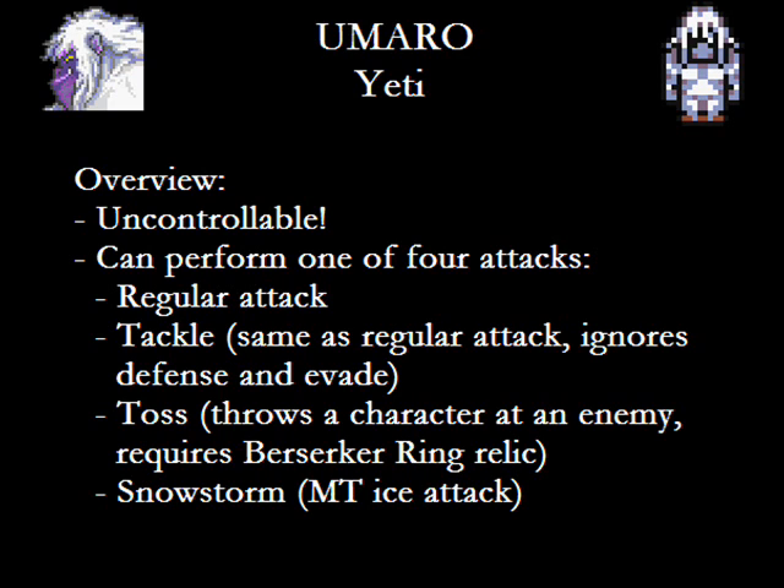He's got his regular attack like everyone else. He's got a move called Tackle, which does the same thing except it ignores defense and evasion. And then he's got a few other moves that require Relic Slots to even use. There's Toss, which actually looks pretty funny, where Umaro throws a fellow party member into a monster for moderate damage. And Snowstorm, a multi-target Ice attack that's really not worth the Relic Slot. The best he can do is moderate damage to one target, and he's far from guaranteed to even do that every turn.